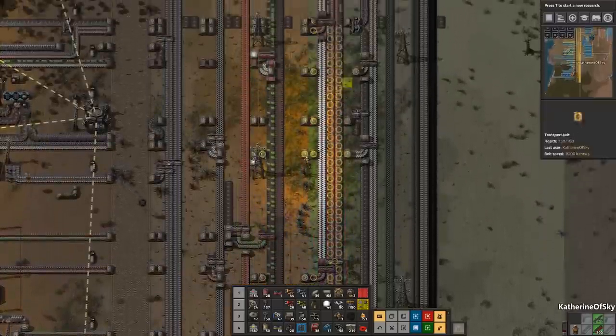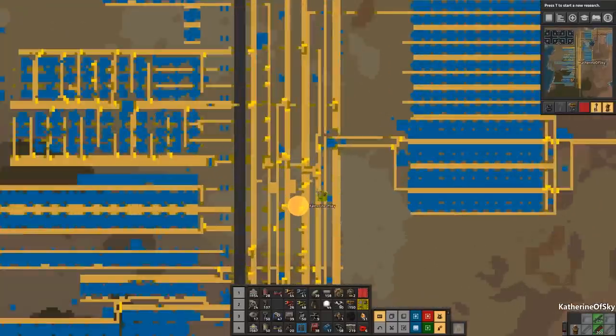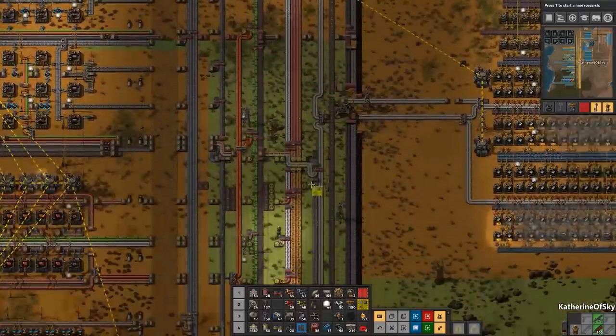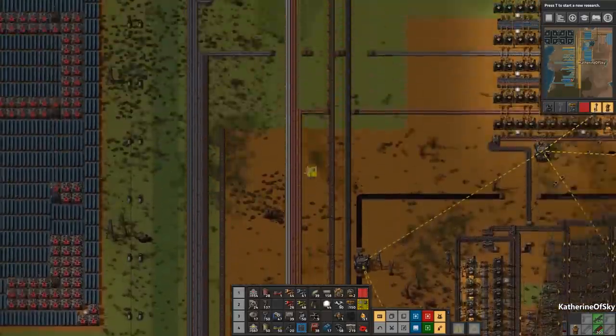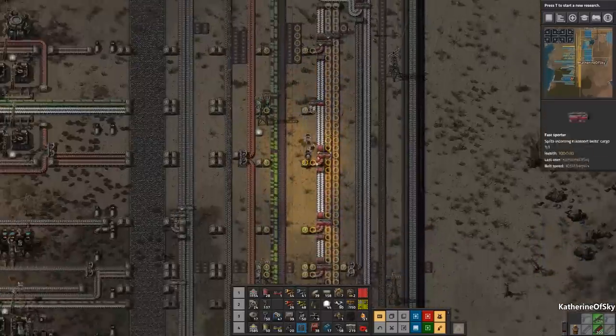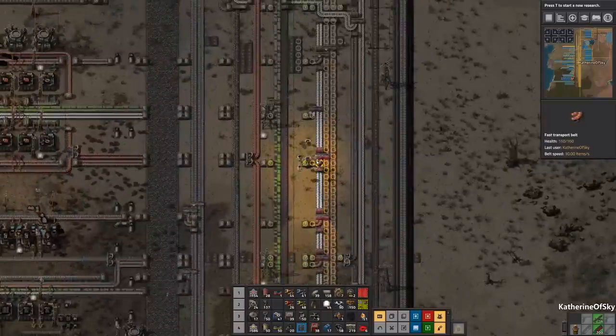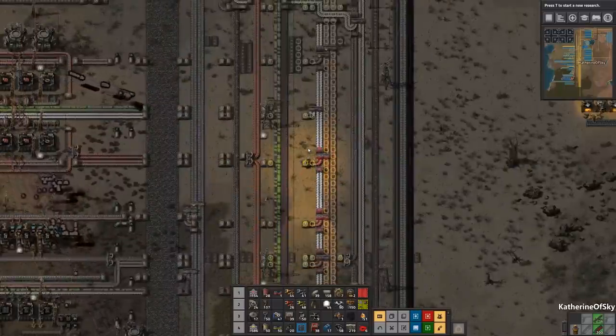Why am I doing this in god mode? God mode engaged. Everything else looks like it's already been upgraded — that is nice. What are you guys doing? Come on bots, we don't have time for this. Let's go — we have no battery charge, life is worse.